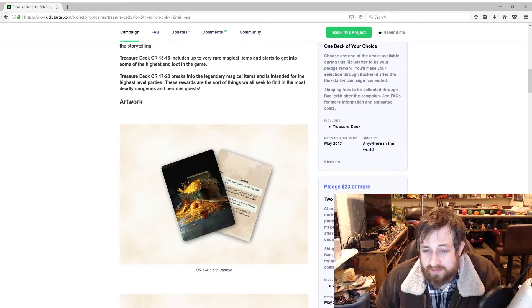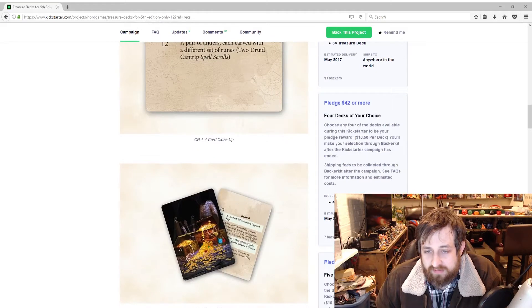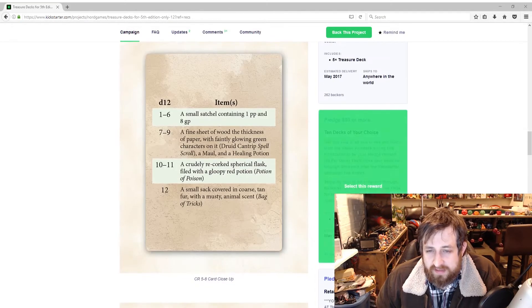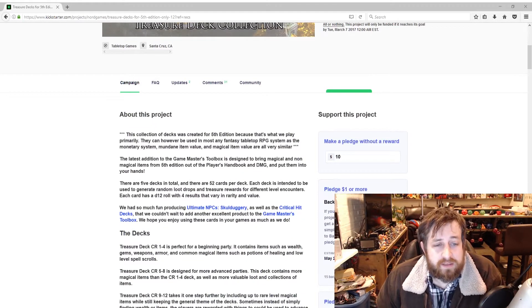$12 gets you one deck of your choice, $23 gets two decks, $33 gets three decks, $42 is four decks, $50 is five decks, and $90 is 10 decks. Let's back up and see what we've got here.